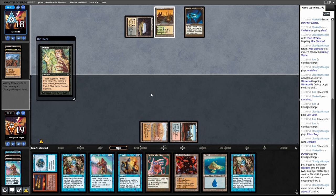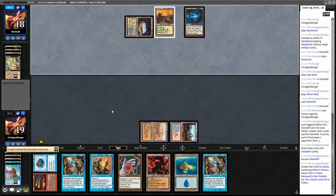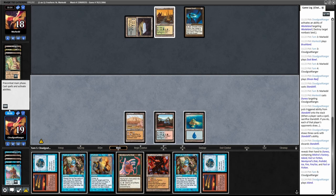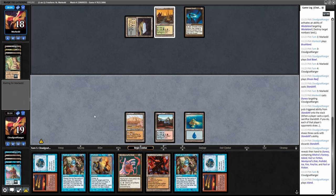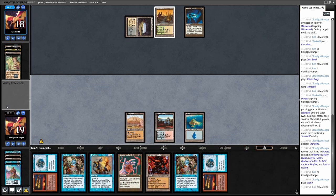He might take the Standstill, and Nevinyrral's Disc seems pretty good too. He does take the Standstill. I can either play an island, a pain-free blue source, or Mishra's Factory. I don't know how likely it is I'll be attacking with Mishra's Factory, so I'll just play island. If I get to the point where I'm just Dust Bowling him, that seems pretty good.